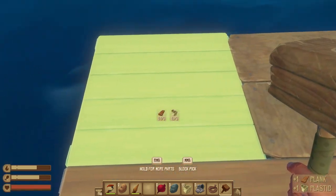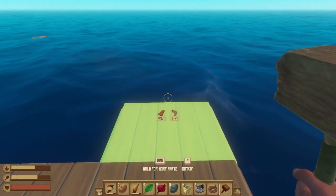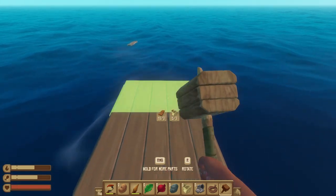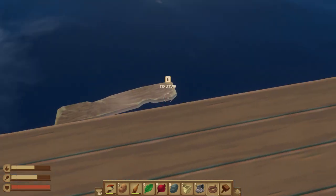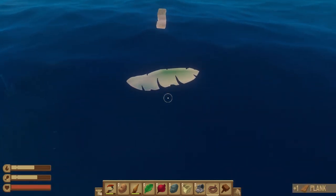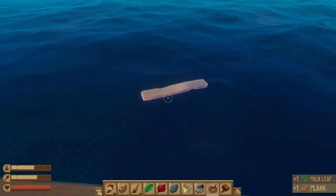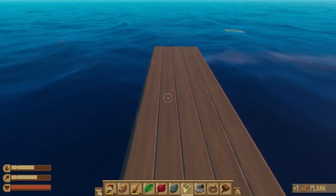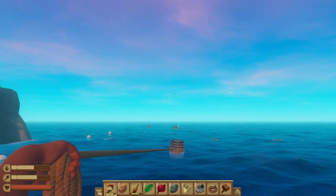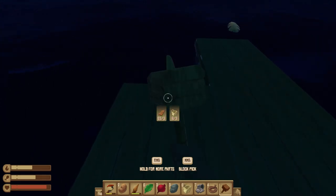Once done, you can begin expanding the size of your raft using solid wood panels — same material requirement of three planks and three plastic per tile. You're going to need room on your raft to craft the equipment that allows you to survive and progress, so we definitely recommend focusing on upgrading your raft early. This also allows your raft to cover more area in the water, increasing the reach of your hands and simple plastic hook.